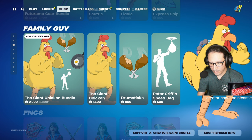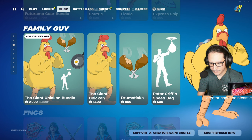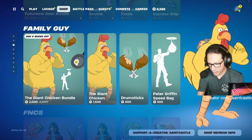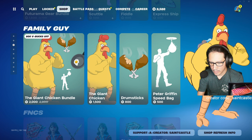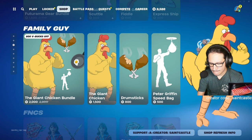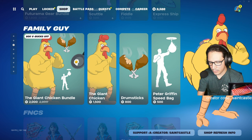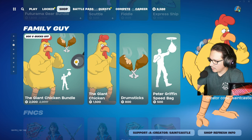Can I just put 'Family Guy' and every single Family Guy item shows up? Nope — too easy. Giant Chicken — not even showing a bundle, been in the shop 12 times. Drumsticks — 12 times. Peter Griffin Speed Bag — 12 times in the item shop.